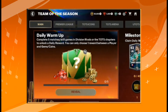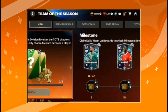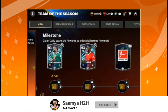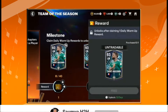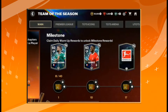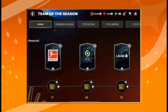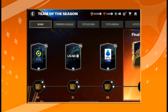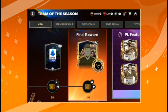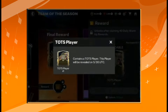After claiming the daily warm-up, you can choose a milestone reward. In the milestone you can claim untradable cards like Konate from EPL or from the Saudi Arabia league. From the first week we can get Konate and Saint-Maximin, and in upcoming weeks when Bundesliga, League 1, Serie A, and La Liga unlock, we can get players from those leagues. At the final reward we can get one Team of the Season player — it will be untradable.